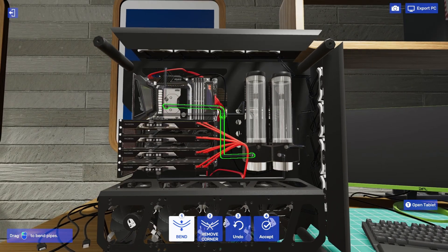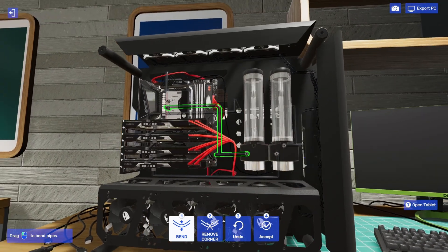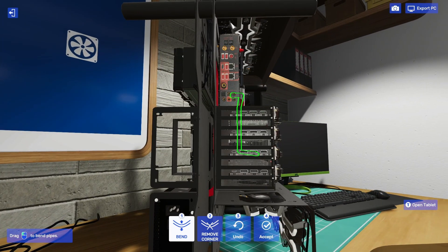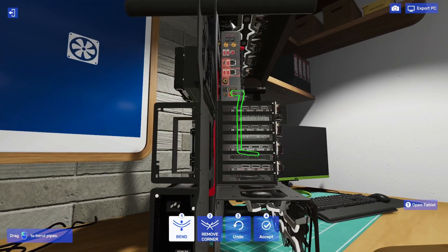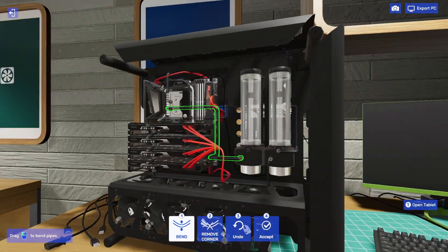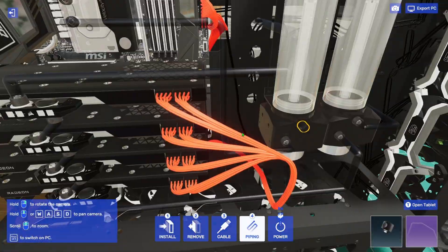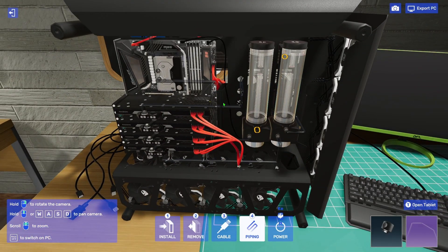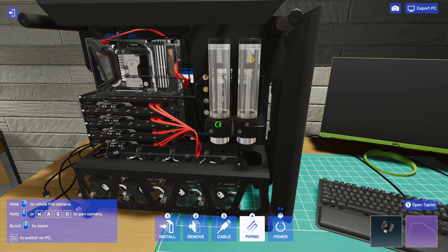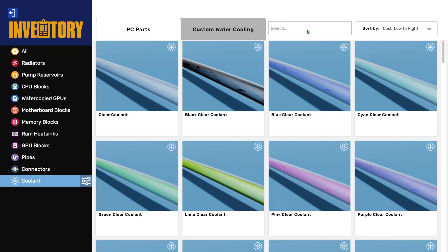We're going to go down alongside the GPUs — there we go. Getting that there, making sure it's straight. There we go, this one down — beautiful. There are just pipes everywhere in this system. Now let's install coolant.